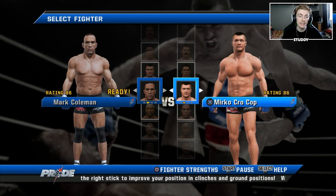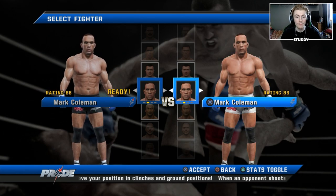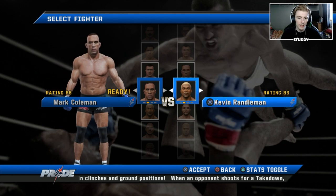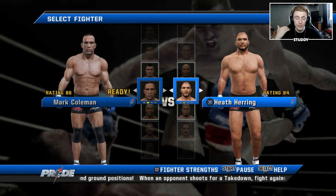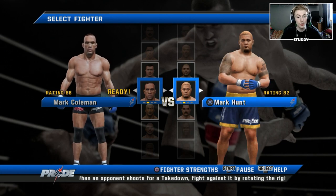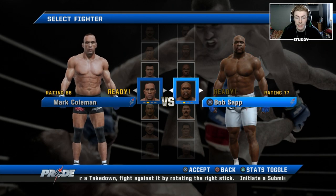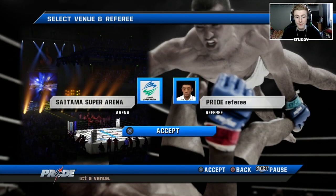Obviously with UFC 4 it's only recently been done with the hip toss, and you guys know that with a double leg for example, you can't get a slam KO with it. So I wondered if you could get it on this game, because with Coleman he has this suplex where you grab the back and suplex them and it does a good amount of damage. So I just wanted to come in here and see if it's possible.